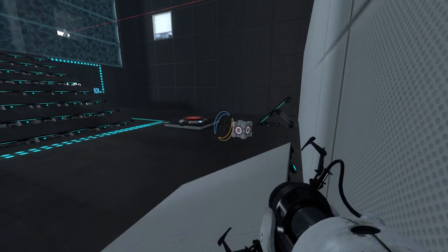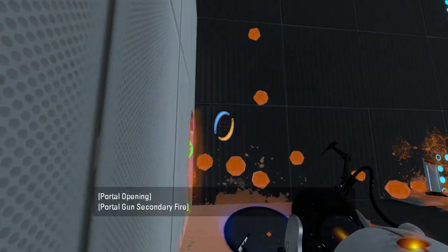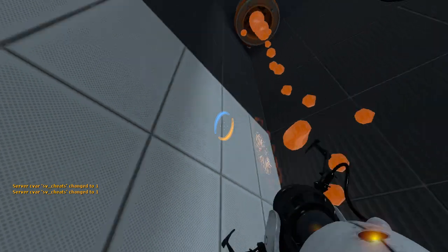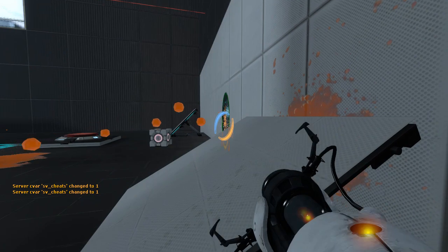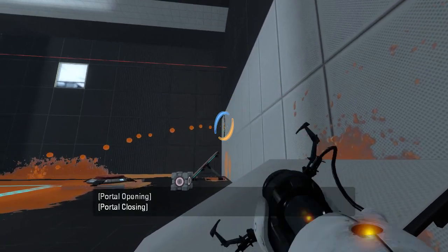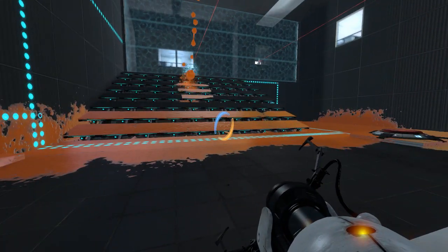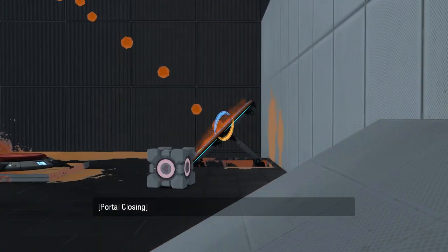Oh, this is weird. Alright, what exactly do we need to be doing here? Okay, I can stand a little bit away from the wall, I suppose. Let's just coat everything in speed gel, because why not? We have the ability. There we go.